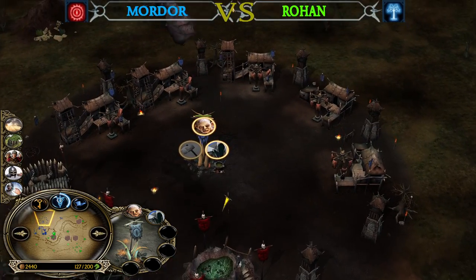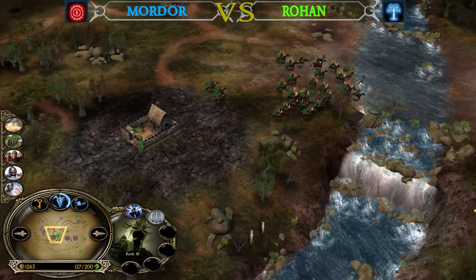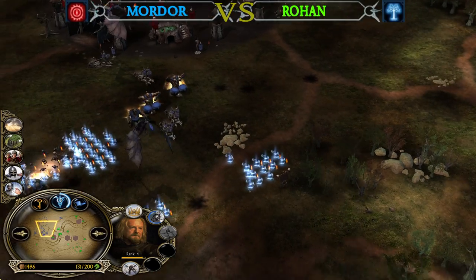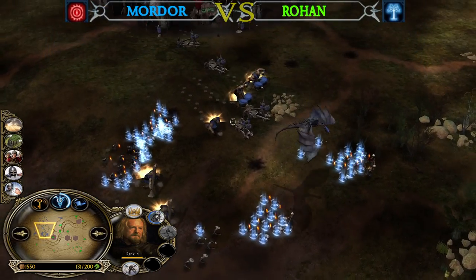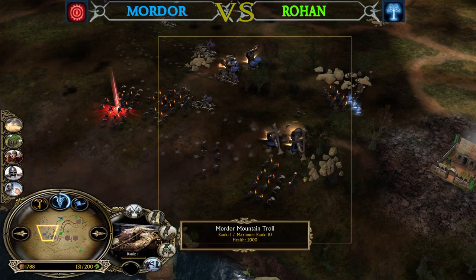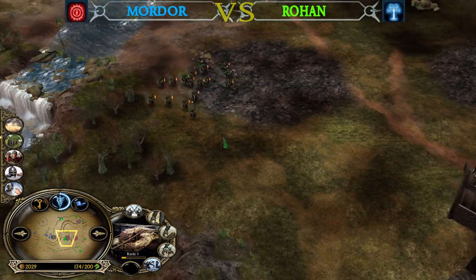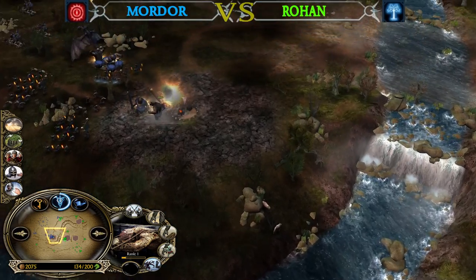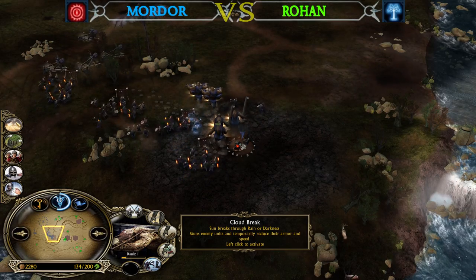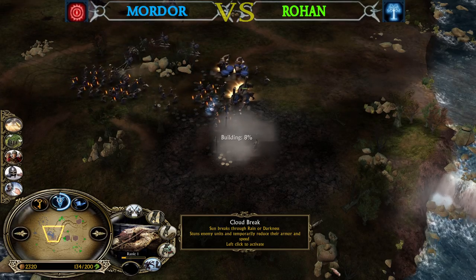Everything is available for the Rohan player for the next big fight. Glorious Charge is on cooldown — he used it already. He has a lot of Catapults on the field. The Trolls need to protect those Catapults and the Orcs; there is no reason to charge forward with the Trolls since Rohirrim Archers are much faster. Remember, Cloud Break is also going to slow down every unit from the Mordor player so the Trolls will move like in slow motion and lose a lot of armor, making them much easier to kill.